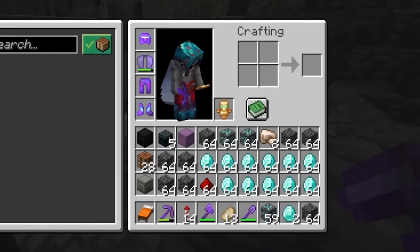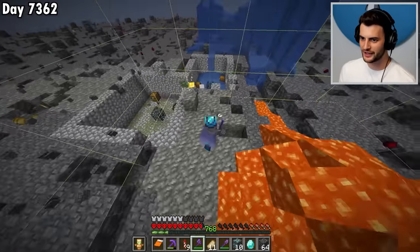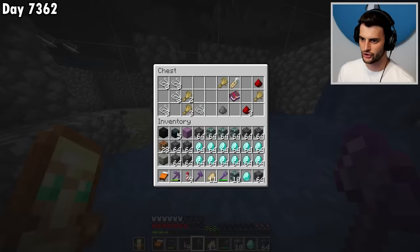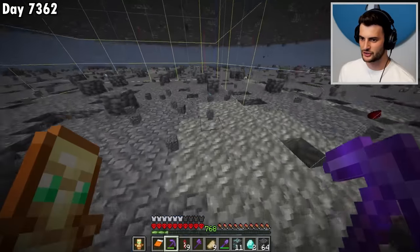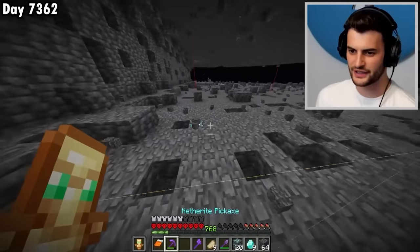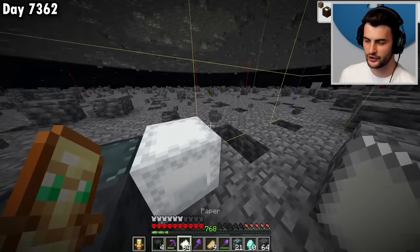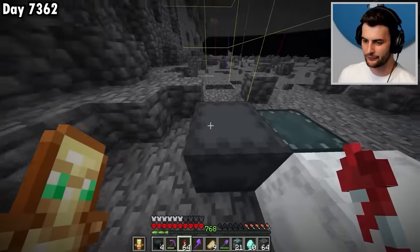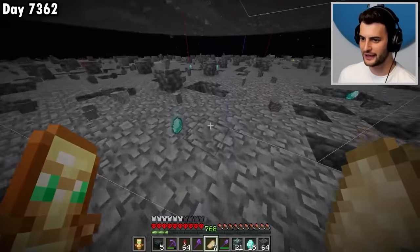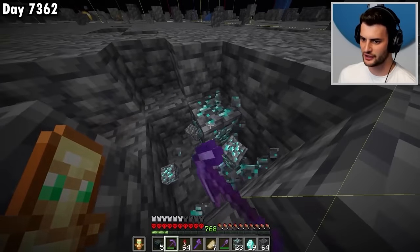I've got stack number 11 and there's plenty more still to be found. Look at these two dungeons right next to each other — but if there's no notch apple or diamonds, is it really worth it? No. I've just run out of fire rockets, and I want to test something: instead of using flight duration three rockets, I'm thinking flight duration one might be better when flying around collecting, because the powerful ones almost make me fly over what I'm trying to collect, meaning I might be missing diamonds.